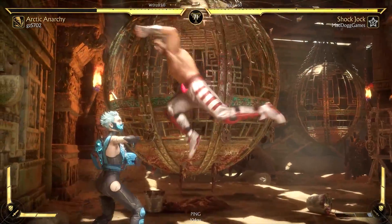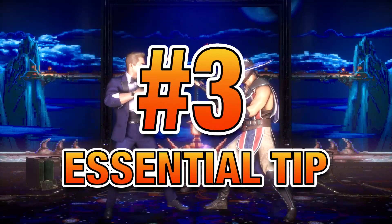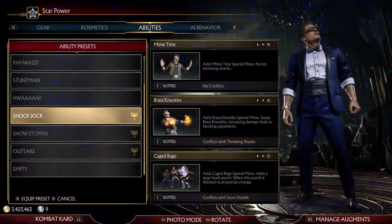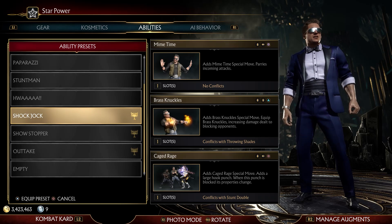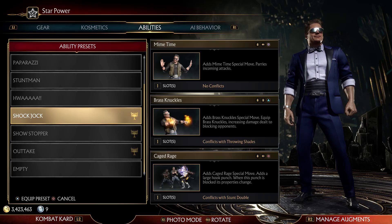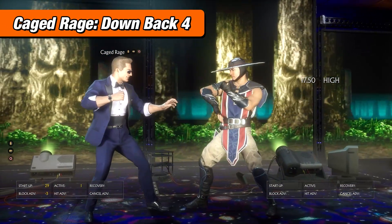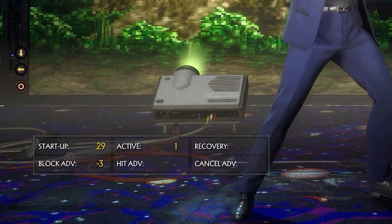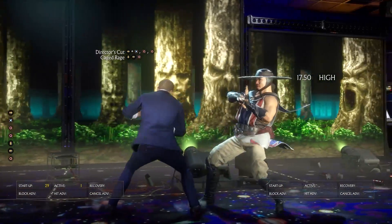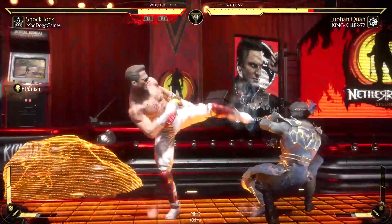As someone who has used Shock Jock since day 1, this is my favorite variation because of a couple of reasons. Compared to the other variations, this gives you more tools for up close and uses a gimmicky tool for his overall strategy, and can feel very rewarding when used correctly. For example, you get access to Cage Rage, down back 4, which leaves you relatively safe at negative 3 on block. You can use Director's Cut, forward 3, 4, 4, for constant pressure. Most people don't know that the first hit is a high, so you can often get away with it at the beginning.